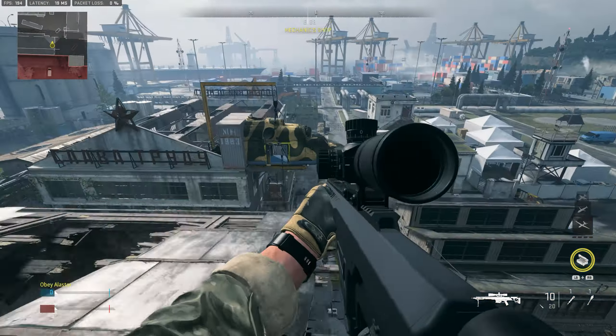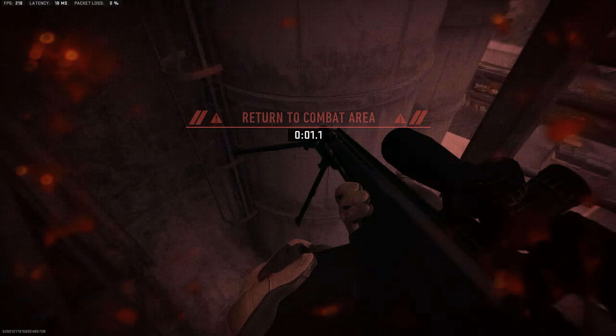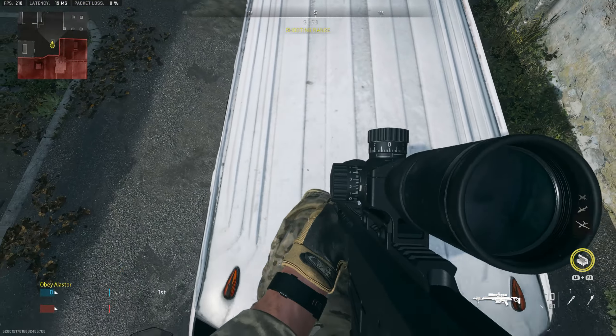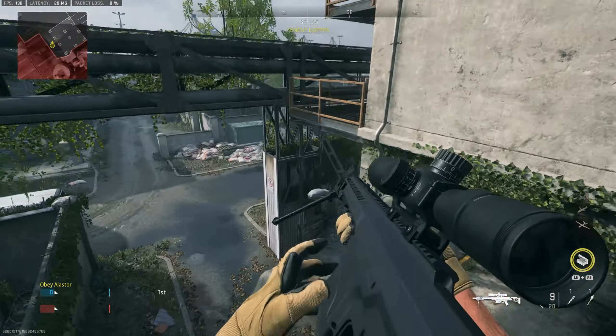If you get lucky enough you can land on a building or go outside of the map, but you can also use it to just trickshot and have fun. It's not the easiest thing in the world to do, so get a few tries and figure it out. Let me know if this tutorial helped you — I hope you guys enjoy the video, and let me know if you do anything cool with this. I'll see you guys in the next one.